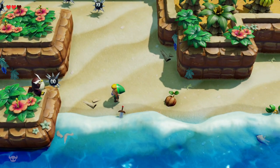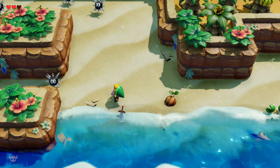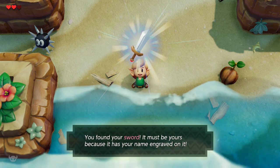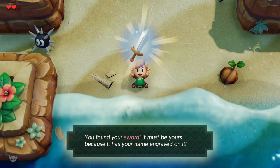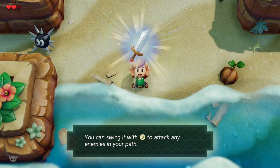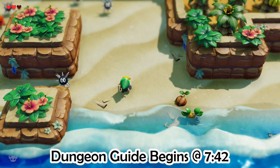Hey everyone, Sweet Johnny Cage here, back with another guide for The Legend of Zelda Link's Awakening on Nintendo Switch. This time I'm going to show you how to enter the Tail Cave and complete the Tail Cave. If you have already figured out how to get the Tail Key and you have entered the Tail Cave, check out the video description for the timestamp for when the dungeon guide begins, and I'll also be displaying it on screen here.